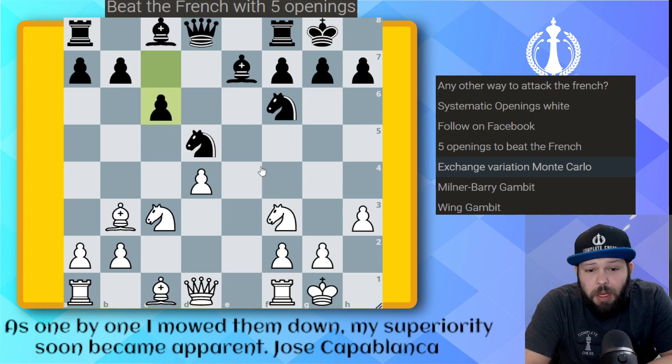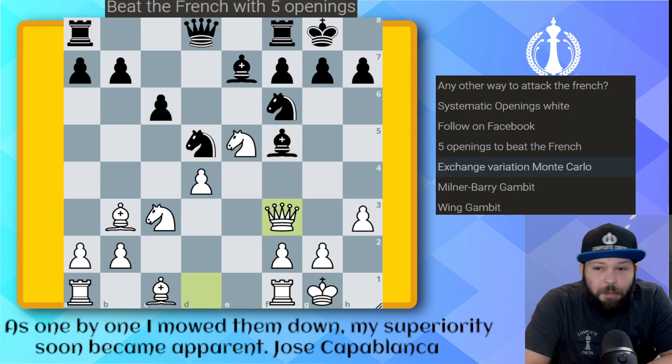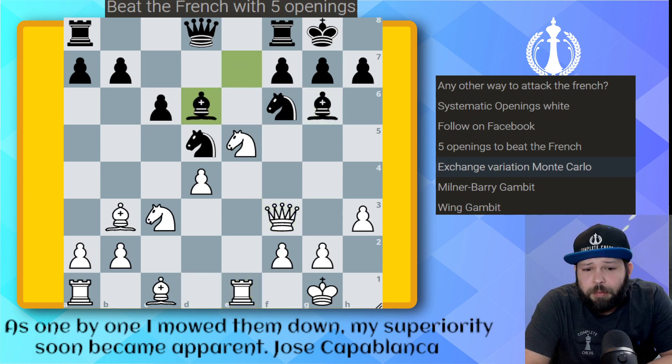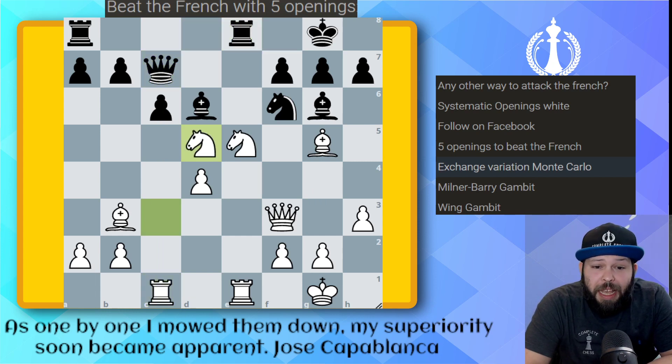Pawn c6 — they're really trying to get control over the d5 square. Knight to e5, bishop to f5, queen f3 — I really like the way my pieces are developed. Bishop g6, rook e1, bishop to d6, bishop g5 — all my pieces are very active. Queen c7 was not the best move, putting the rook on the opposite file. Hopefully you know the move here: just rook ac1, rook to e8, and we play knight takes — winning a piece.